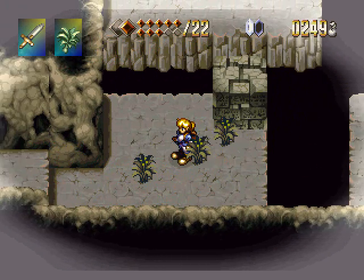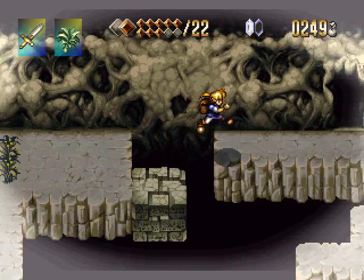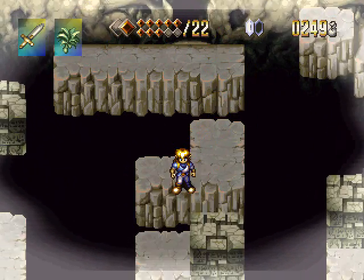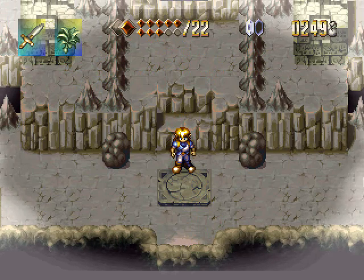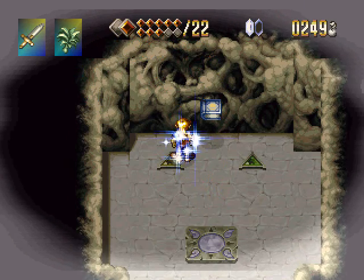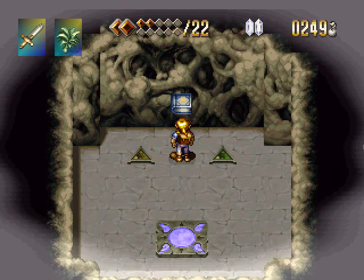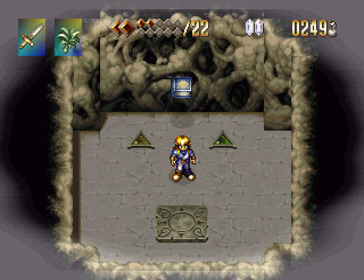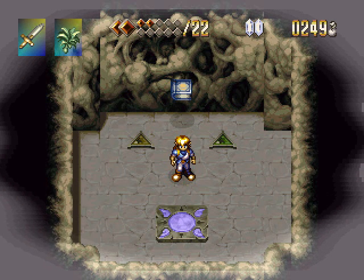Now we have this area where we can push blocks around. Need to push them in the right direction — it really doesn't matter that much. Now we're in this place which has a teleporter that we can get teleported to but not from. Here is a room where we restore our magic and our HP, and we can also save. So next time on Let's Play Alundra: more of Guiles' nightmare. I'm Vega and I'll see you then. I'm kind of hoping Guiles dies, to be honest.